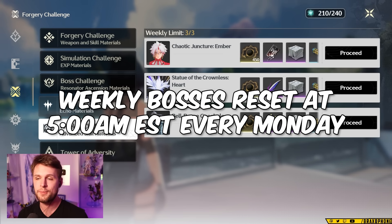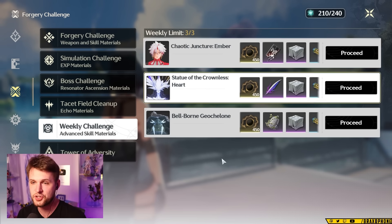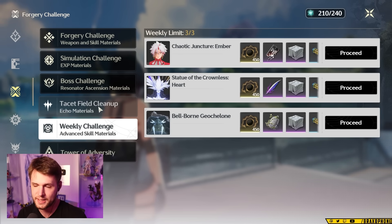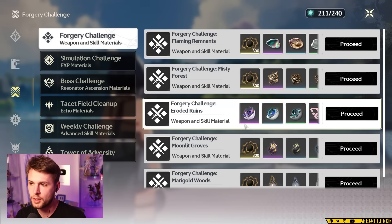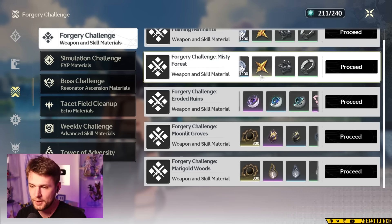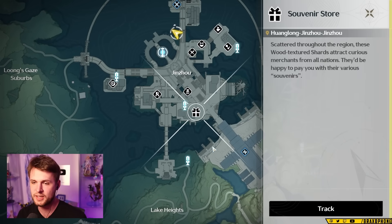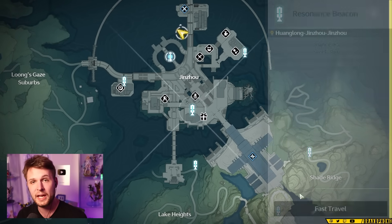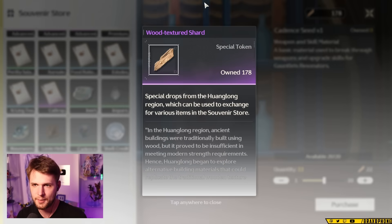If you're just joining Wuthering Waves in week two, the same thing applies, because this boss thing resets weekly — and if you can manage to get to a high enough level to get the extra bonuses before it resets, that would be great. As you get to ascension level 20, you can also farm for those boss materials if you need to. But you can actually pick up a lot of these resources in the forgery challenge, which you'd need to ascend your characters and weapons. These resources are also available in the souvenir store located in Jinzo — you get the currency for this store just by playing the game. At low level you need low-level resources, so you could just pick them up there using the wood-textured shards you get by exploring the region.